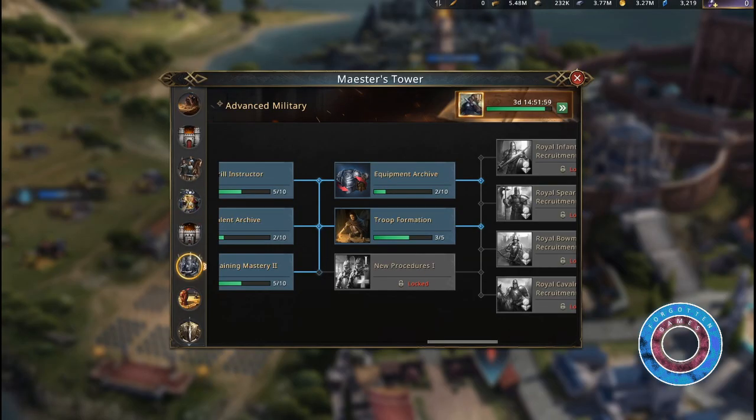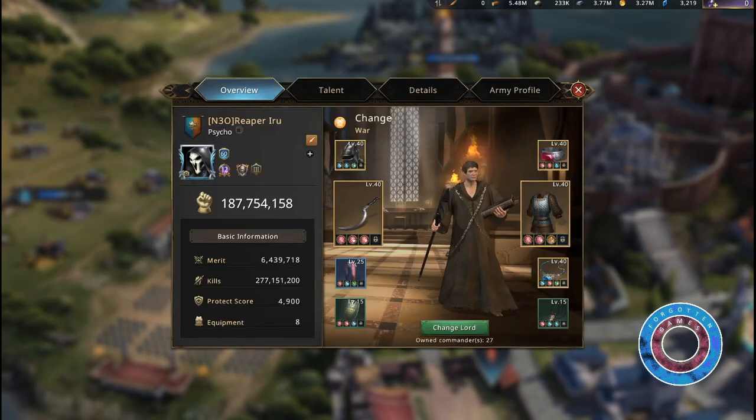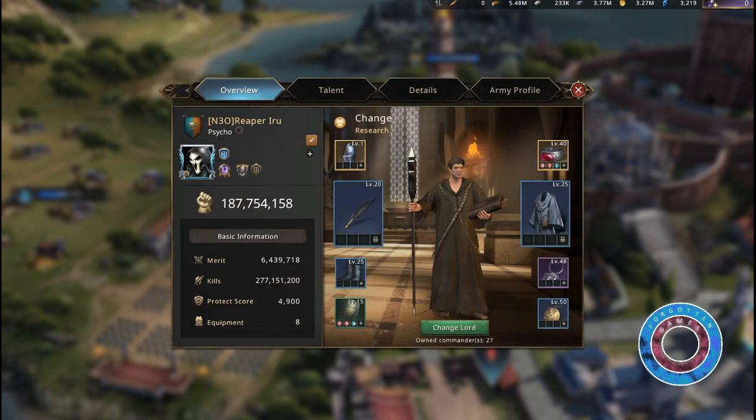There is not much research related to the blacksmith, but equipment archive in advanced military is a must-have for a mid-game player. This will allow you to quickly swap equipment sets — for when you need to go to research, go to war, want to gather resources, or boost your resource production for a while.